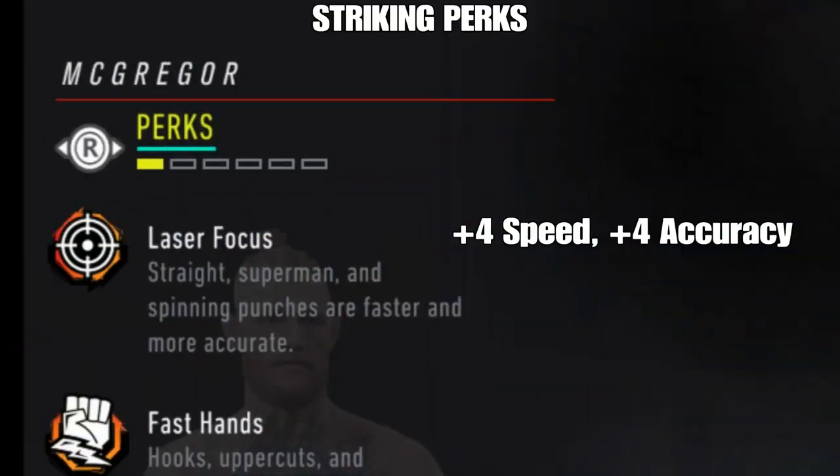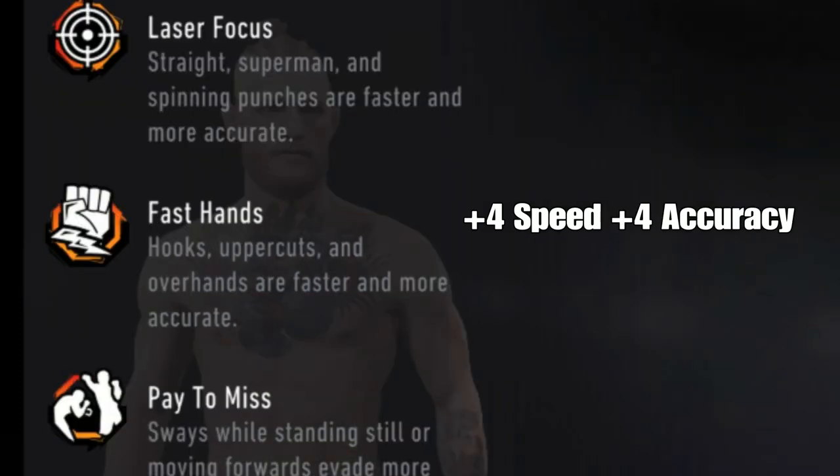For laser focus, this is plus four speed and plus four accuracy to the straights, superman punches, and spinning punches — those are the strikes that benefit from that. Fast hands is plus four speed and accuracy to the hooks, uppercuts, and overhands.